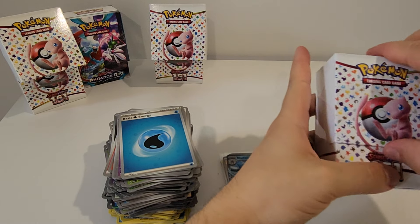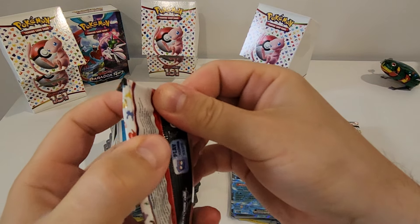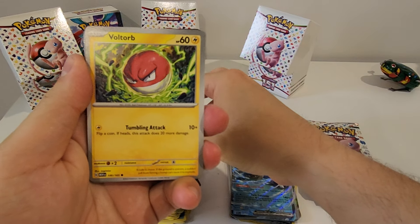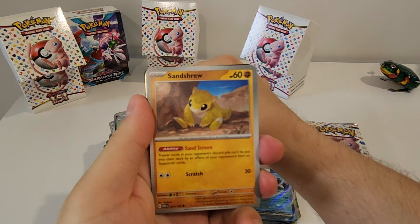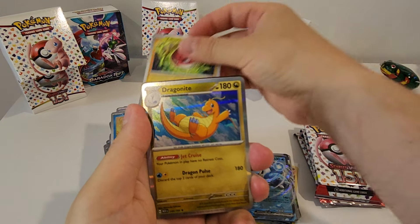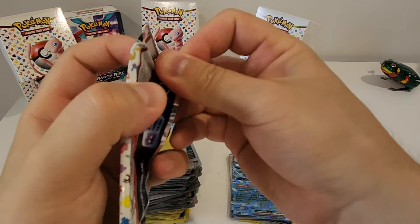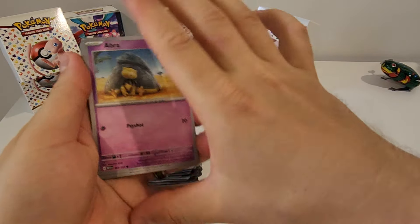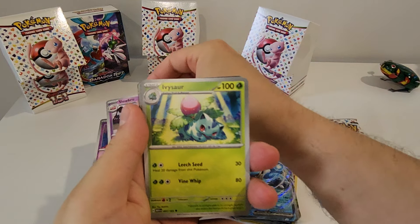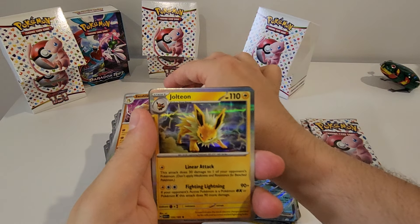Last booster bundle — let's see how we go. First pack: Paras, Voltorb, Krabby, Sandshrew, Bill's Transfer, Golbat, Leftovers, Goldeen Reverse, Voltorb Reverse, and Dragonite Hollow. Second pack: Abra, Diglett, Drowzee, Bulbasaur, Slowbro, Ivysaur, Machoke, Parasect Reverse, Sandslash Reverse, and a Jolteon Hollow.